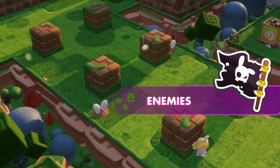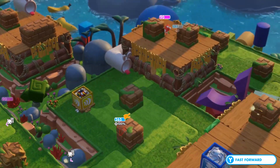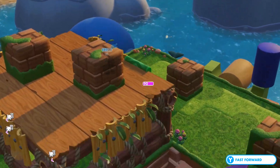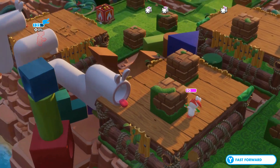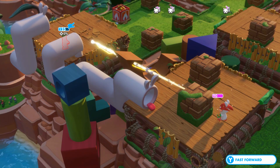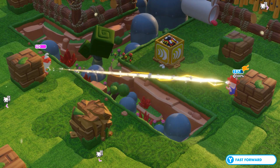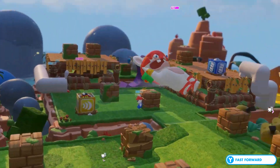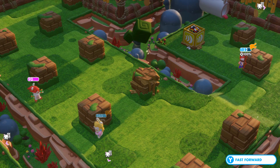Oh boy, I think they're going to come up to Peach. Bop bop bop bop bop! Rabbids make the coolest sounds. Seriously. Ha ha! They'll do that too. Whoa! Those two are being sneaky. He's taking some damage. Maybe I need to get Peach near him.